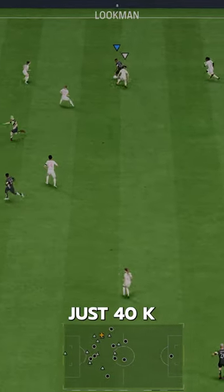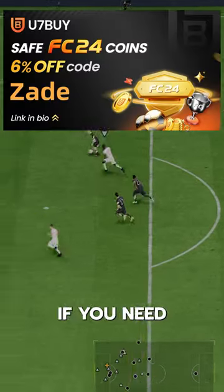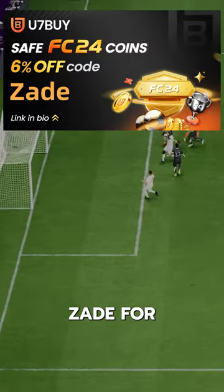Gudmundsson goes for just 40k via SBC. If you need coins, go to U7 Buy and use code ZAID for 6% off.